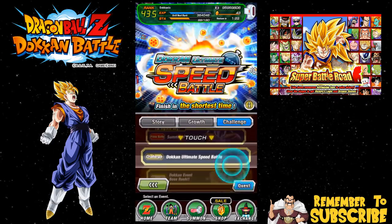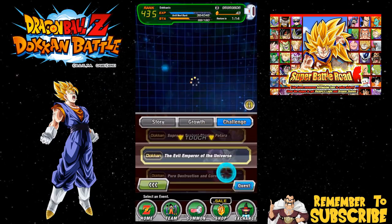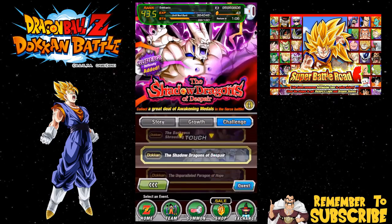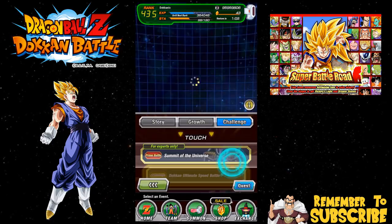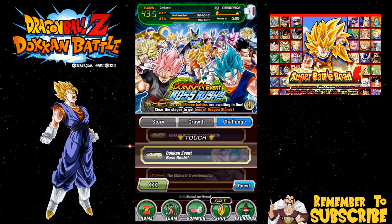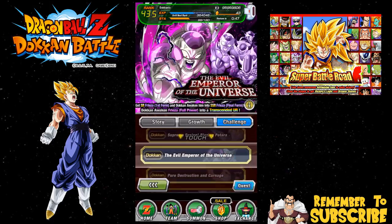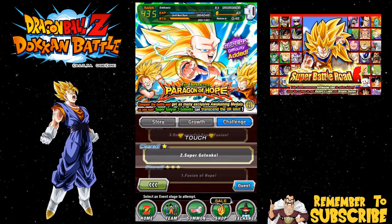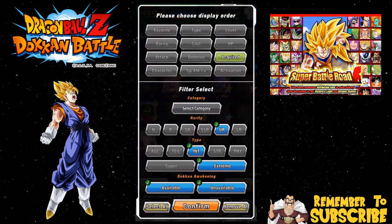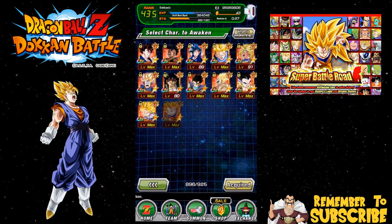All right, it looks like the event isn't available today - it must be Friday. So we can't do that. What we're gonna do is take on the Gotenks event because the Gotenks event is actually pretty cool. Here you are, Gotenks and Super Gotenks. Let me check my box real quick - it was strength Gotenks. Let's see what metals we need for the doken awakening.